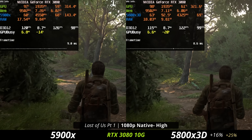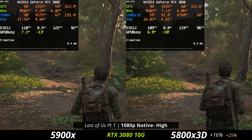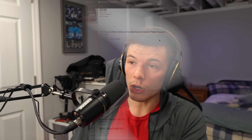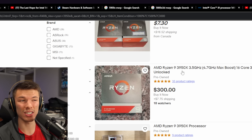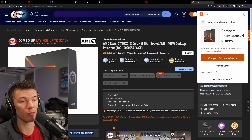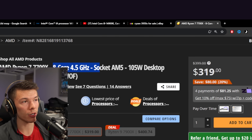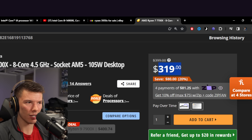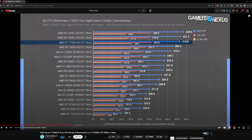Most people probably will not notice the difference between a mid-range core count CPU and a high core count version. What tends to matter more is the quality of the cores themselves. Instead of getting an older high core count CPU like the 3950X — a 16-core, 32-thread processor — I'd recommend spending the same money on a lower core count but newer CPU, like the 7700X, which will be faster for gaming and day-to-day tasks.